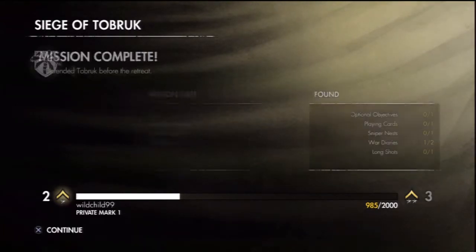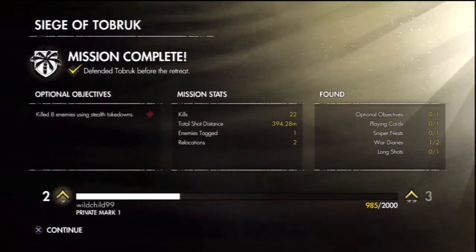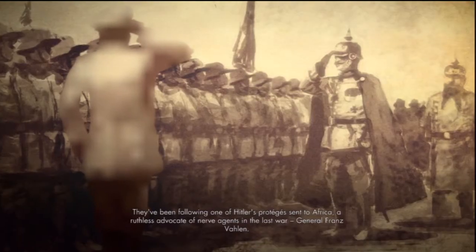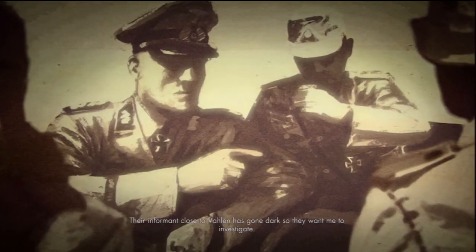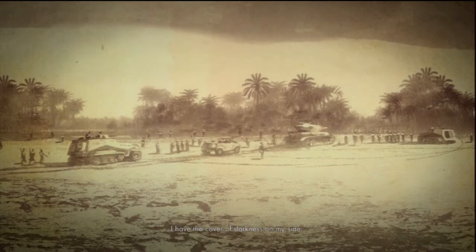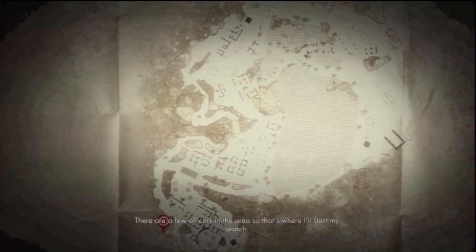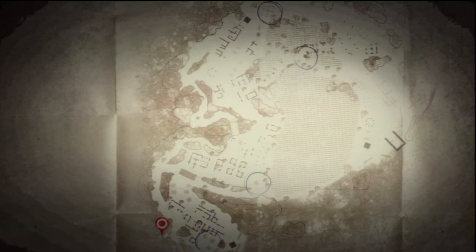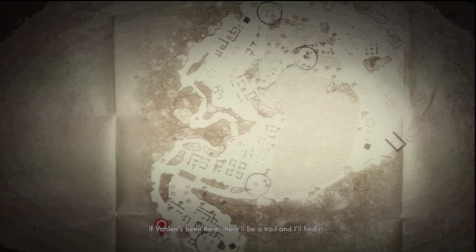I'm ready for the next mission. We lost Tobruk, but my work drew the attention of British Naval Intelligence. They've been following one of Hitler's protégés sent to Africa — a ruthless advocate of nerve agents from the last war: General Franz Wallen. Their informant close to Wallen has gone dark, so they want me to investigate. My first port of call is the Gabberon Oasis, an Axis transport hub. Scout teams and commanders pass through here, along with intel. I have the cover of darkness on my side, with a few officers in the area — that's where I'll start. I can see plenty of elevation around the lake, perfect to set up my rifle. If Wallen's been here, there'll be a trail, and I'll find it.